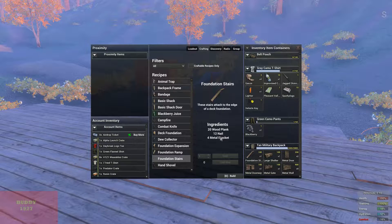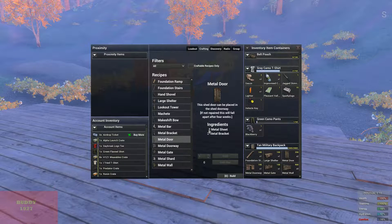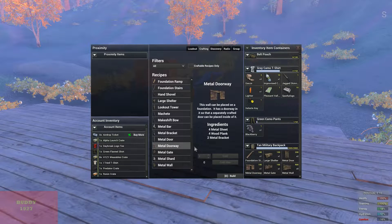You can make foundation stairs — the recipe is 20 wood planks, 12 nails, and four metal brackets. You also want to make a metal door, which is two metal sheets and two metal brackets, and a metal doorway, which is four metal sheets, four planks, and two metal brackets. Definitely want to make a gate so you can open and close it and keep your car secured — that's two metal sheets, two wood planks, and two metal brackets.